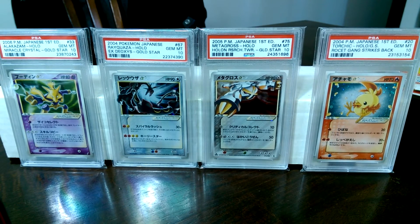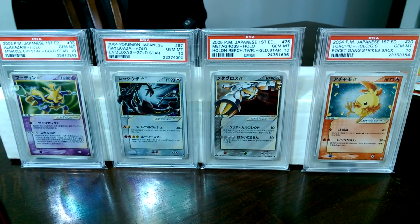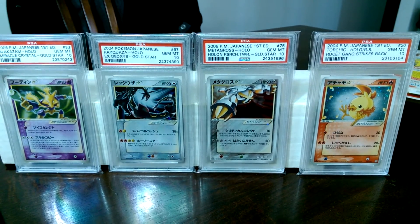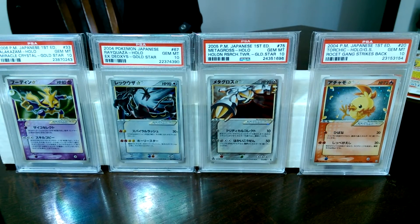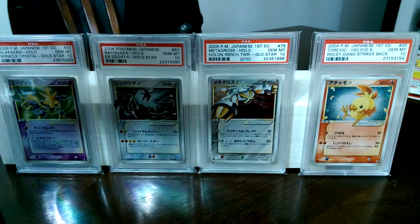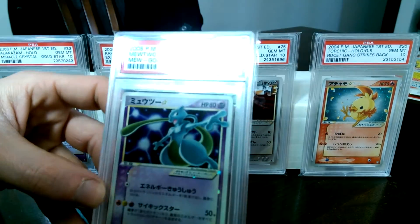He has an Instagram, and his name's Pokizoo. Pretty cool guy, very legit trader. Done quite a bit of business with him now already. But anyways, made a really, really sick trade for some Gold Star cards — Japanese, of course, because you guys know that I'm going after those.